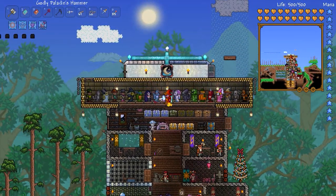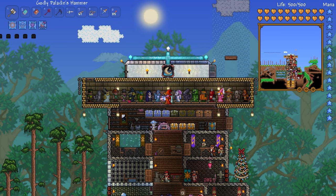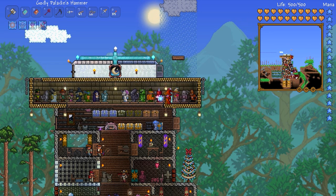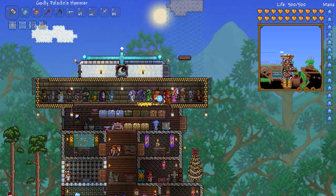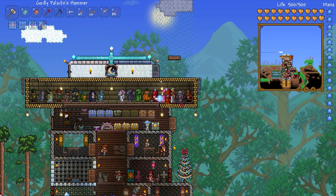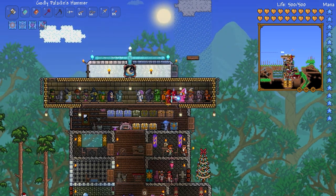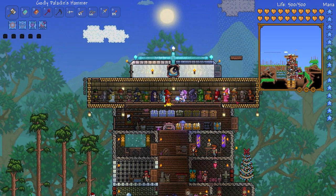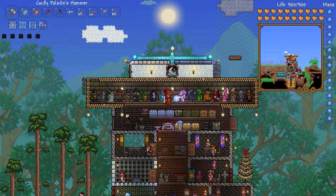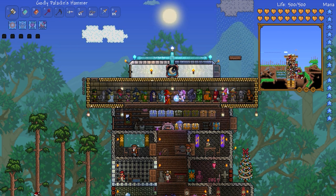What we have here are the costumes from Halloween — the little goodie bags that drop these individual costumes. Some of them are not from Halloween, like this one I'm wearing — it's the mage, the hard-mode mage. I don't know what his name is but he drops these two items which give you a really cool cosmetic effect where you're kind of glowing. The mummy is a hard-mode guy that hangs out in the desert. Pretty much everything else is from Halloween, and I'm missing the ghost and maybe one more.